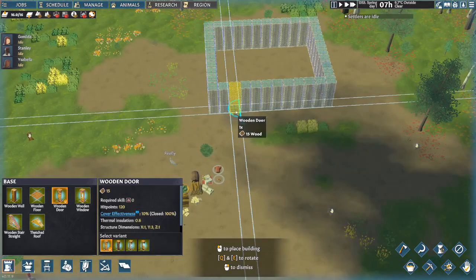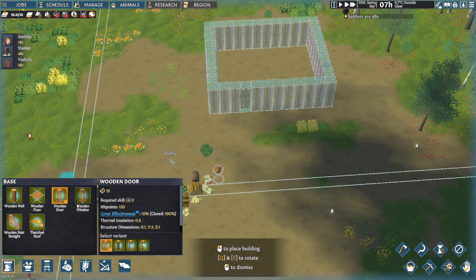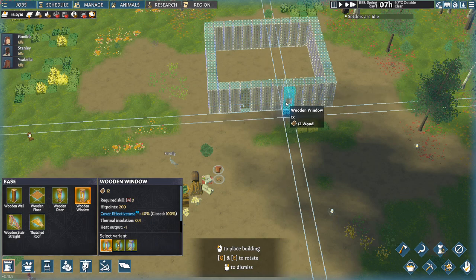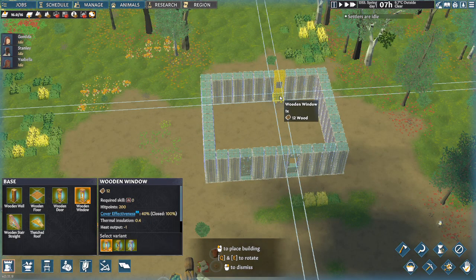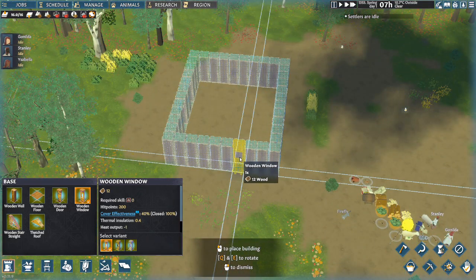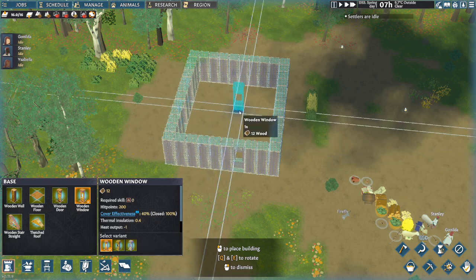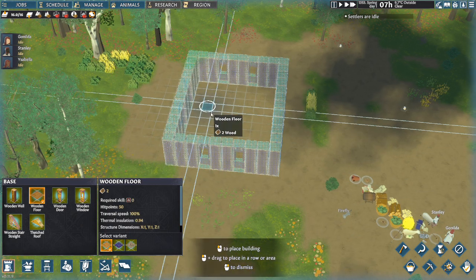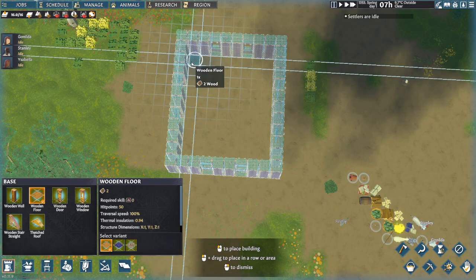Once your walls are done, put in at least one door — I tend to only put one door in a building. Then add some windows, which are purely decorative as far as I can tell. Decide how you'd like your settlement to look. Next, place a wooden floor across the entire interior area.